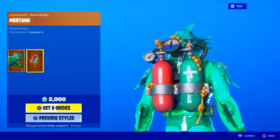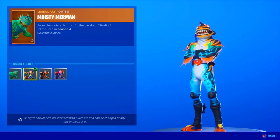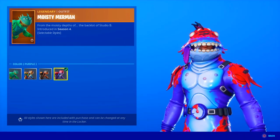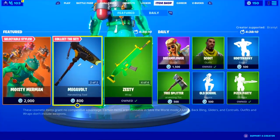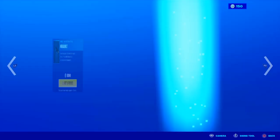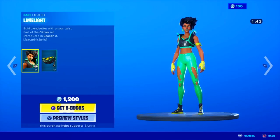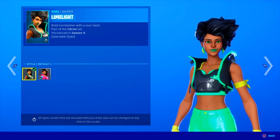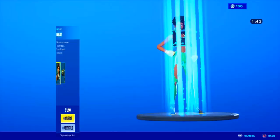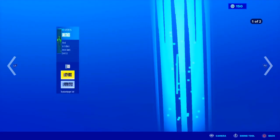Here's the brand new item shop. We got the Moisty Merman skin — it came back with some added styles for 2,000 V-Bucks. We got the default style, the blue style, the orange style which looks pretty sick, and the purple style. It comes with the whole Hotwire set, which finally came back. The back bling is pretty cool and has some little animations. We also got the Limelight skin with some added styles — the default style and the juice style which looks so bright and colorful. It comes with the whole set including pickaxes, and two wraps, one of which is animated.